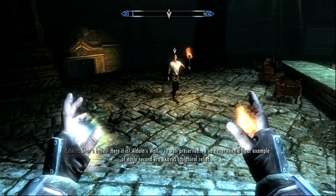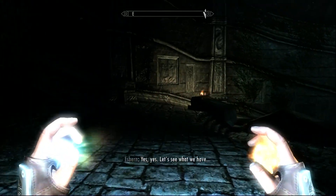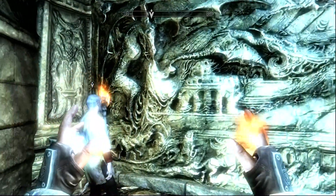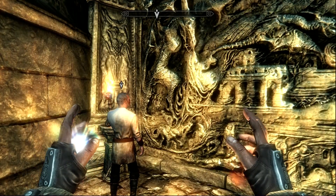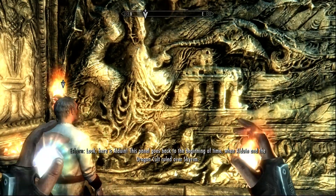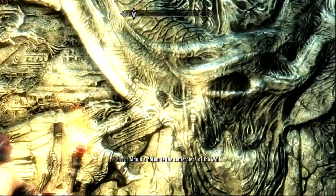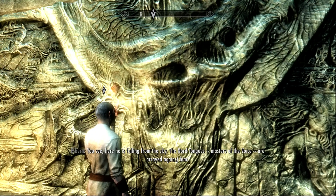I've never seen a finer example of an early second era work — I'm here at a sculpture in relief. You need information, not a lecture on art history. So I'm going to cut after this a little bit. Here is Alduin — this panel goes back to the beginning of time, when Alduin and the dragon cult ruled over Skyrim. Here, the humans rebelled against the dragon cult. Alduin's defeat is the centerpiece of the wall — here he is falling from the sky. The Nord tongues, masters of the voice, are arrayed against him.